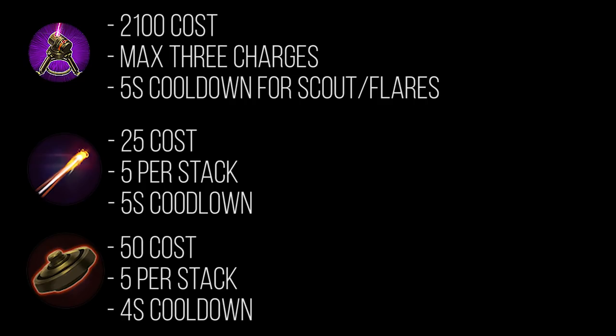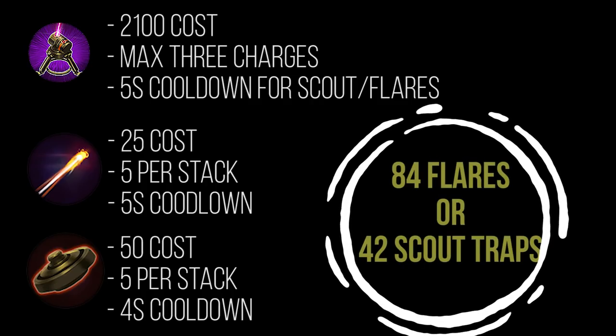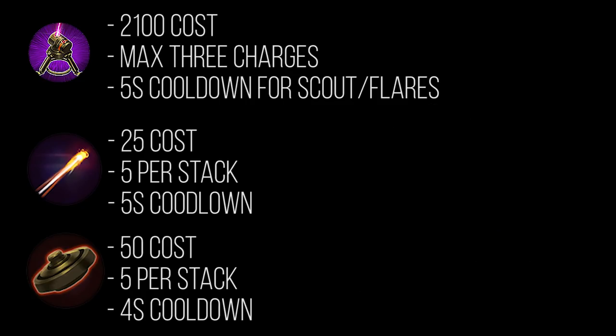To reach a point where you've spent more on flares or scout traps than on Contraption, you'd have to buy 84 flares or 42 scout traps. I'd be impressed if any of you bought that many vision items during a game — maybe some pros do, but that's a lot. I'd be impressed if you spend more than 2100 gold on vision items in a regular game of Vainglory.